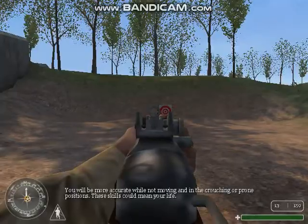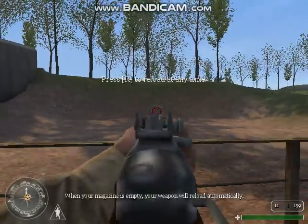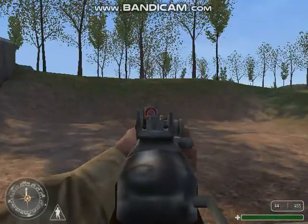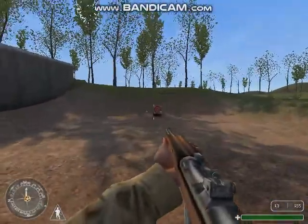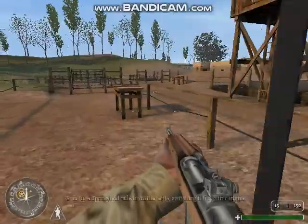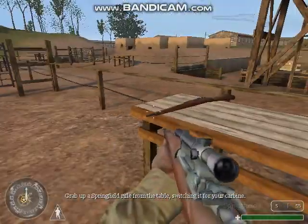These skills could mean your life. When your magazine is empty, your weapon will reload automatically. All right, Private. Move on to the next area. Grab a Springfield rifle from the table, switching it for your carbine.